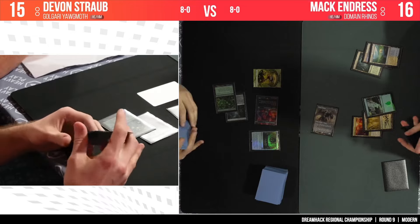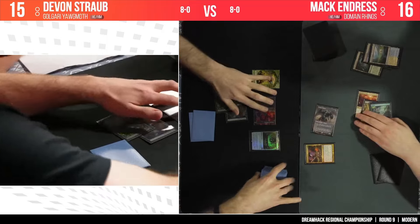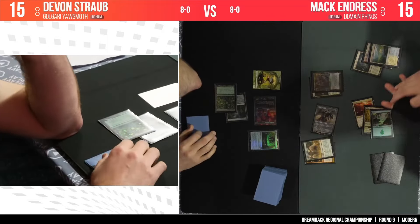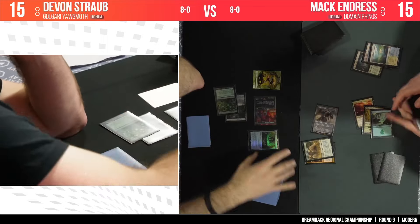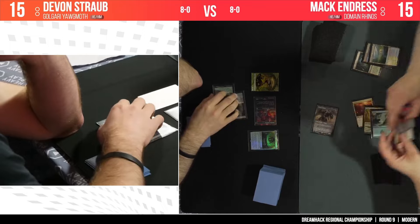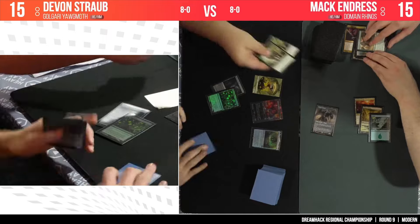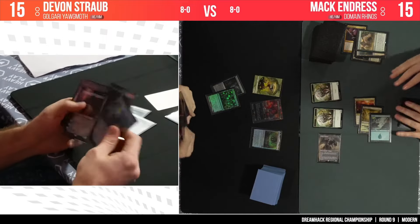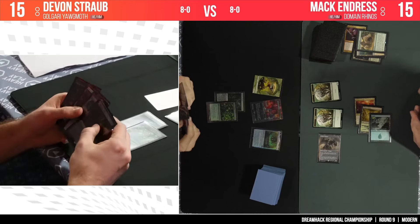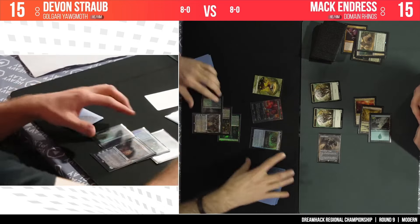It looks like he's even opting for a little bit of extra damage and casting the Violent Outburst now, which I like a lot. Mac really realizing what his role is in this matchup — just to try to get the game over as quickly as possible. Scion comes in for five, and we'll also bring with it two Rhinos. Devin's hand is looking super unimpressive; I think I see a Might and not too much else going on.